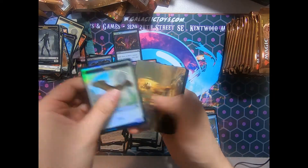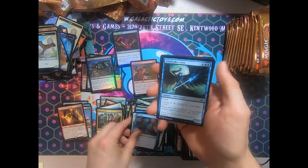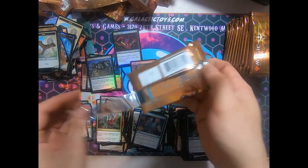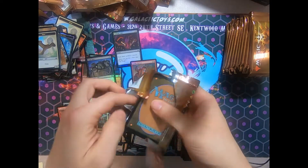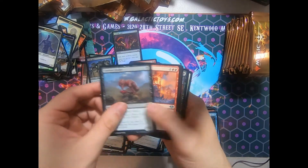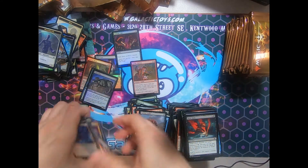Don't damage those cards. A Foil Bird token. And a Reap the Past. I'd like to say this is the second half, but I already pulled a couple from that pile. I'm just so excited. A Wrenn and Six — another Wrenn and Six! My eyes do not believe it. And a Hall of Heliod's Generosity. Not the worst rare.